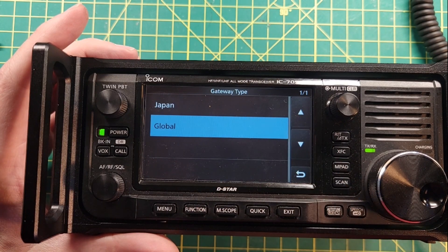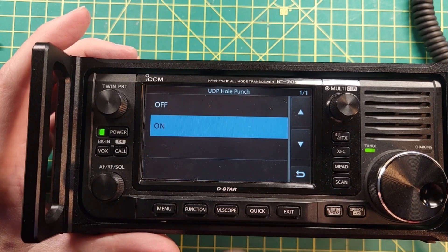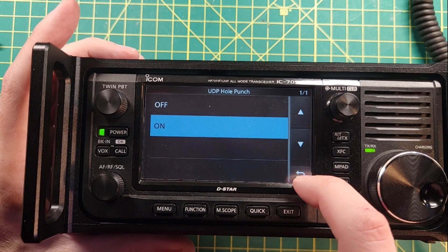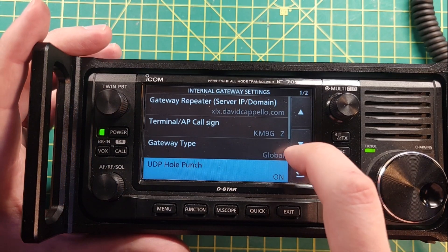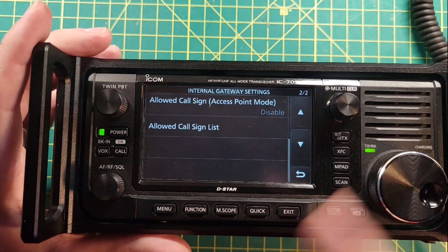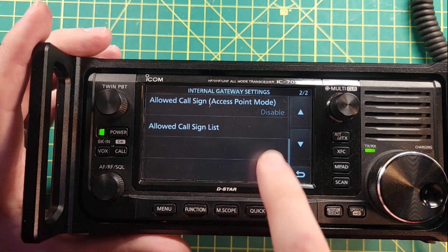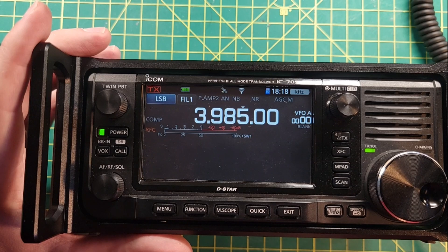Gateway Type is Global unless you're in Japan — I'm not in Japan, so that's easy. UDP Hole Punch: I have mine set to On. It works both on and off for me, so if it doesn't work with Off, set it to On. The Allowed Call Signs settings are for Access Point mode, which we're not setting up in this video, so just leave those set to Disabled.